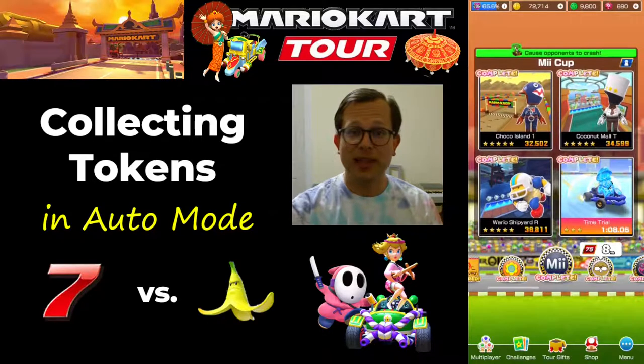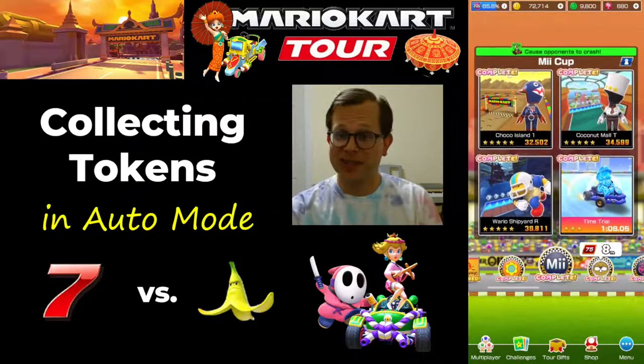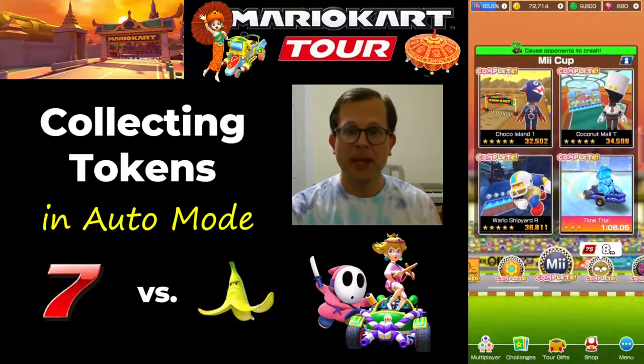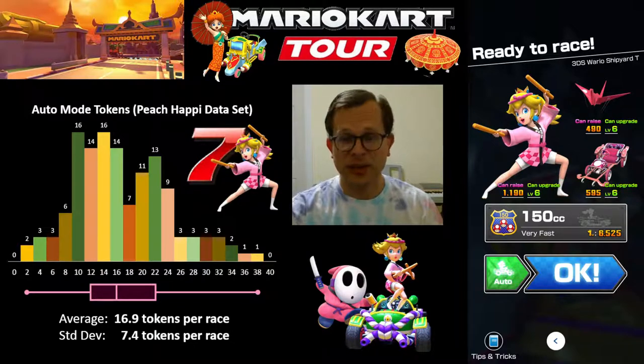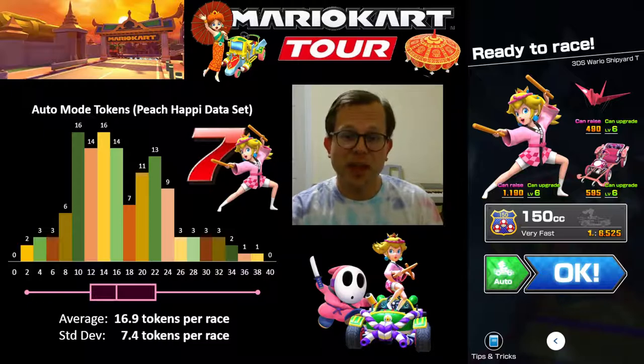Let's look at the results of this experiment and see how to collect tokens in auto mode — how it worked out using a Lucky 7 driver and a Giant Banana driver. In the Lucky 7 setup, I used Peach Happy, the Sakura Quick Shaw, and the Crimson Crane, which is a red shell glider. Those are what Angela told me she used. She actually used the Rambi Runner as a cart, but I don't have that, so I used the Sakura Quick Shaw. The Crimson Crane is a red shell glider — the reason being, if we're behind, hopefully we'll get red shells or Lucky 7s.